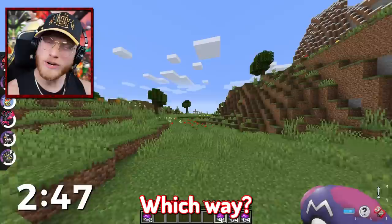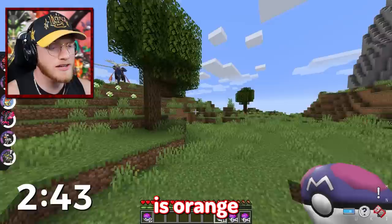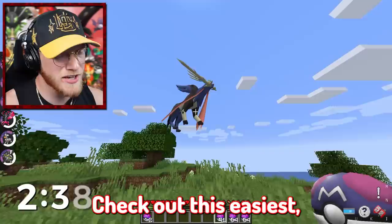Maybe Mewtwo, but I kind of already have a Mewtwo. Why is Charmeleon that color anyway? Because Charmander is orange and Charizard is orange, so why does he go from orange to red back to orange? He should just stay orange the whole time. Check out the Zacian — very epic Pokemon. Unfortunately it's not orange so I cannot catch it.